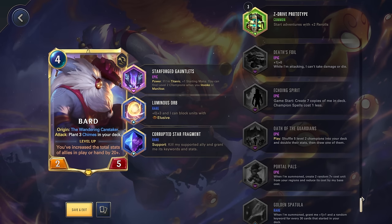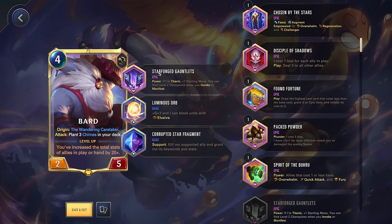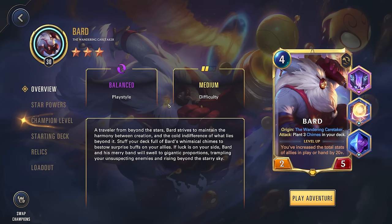His champion spell lets you draw a follower, then activate the effects of all boons in the top three cards of your deck. Getting that reduced down would also be excellent. So we don't have that epic relic yet, so this is what we're going with for now. Corrupted Star Fragment is very nice for helping Bard both level up and turning him into your win condition.